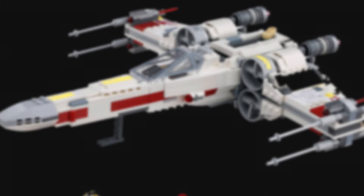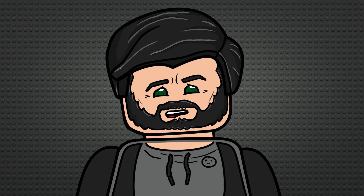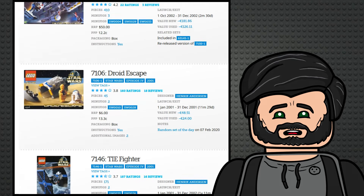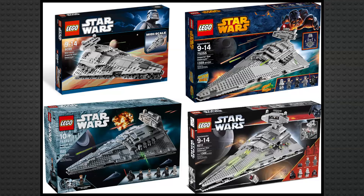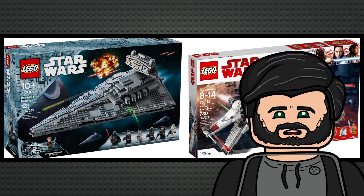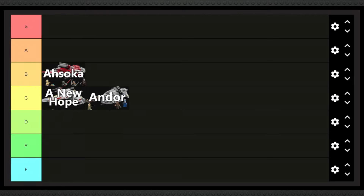I'm going to say that A New Hope is the benchmark for sub-themes going forward. The sets aren't bad, they're just not super new, interesting, or exciting. The sub-theme's been around so long that there's also a lot of repeat sets — you get your X-Wings, Luke's Landspeeder, Star Destroyers, and TIE Fighters. For every great set in the sub-theme, it feels like there's also a pretty shitty one, so I think this is the very definition of C tier, definitely above Andor.